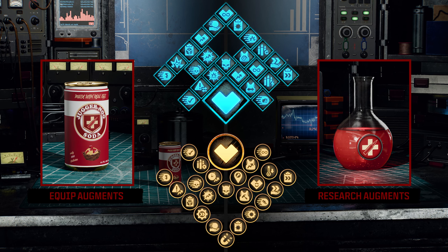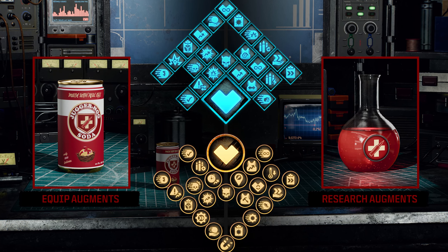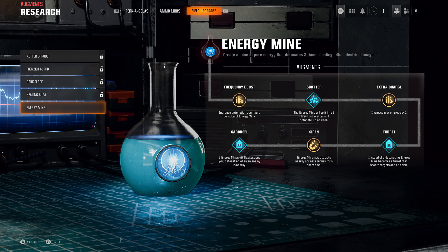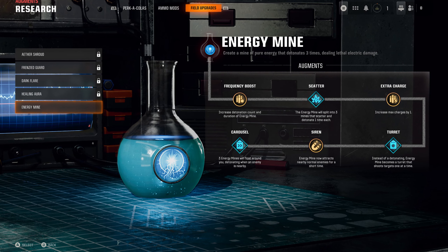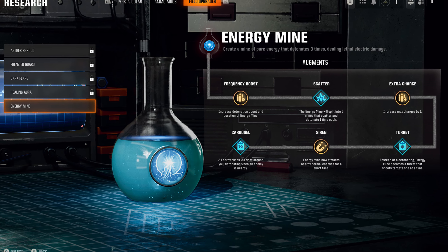So this is every single augment that will be available in Black Ops 6 zombies — over 108 total. There's a lot more information coming, so stay tuned for more videos. These are all the augments available at launch for Black Ops 6. That's all for now — thanks for tuning in, and hopefully I'll see you guys again. Peace.